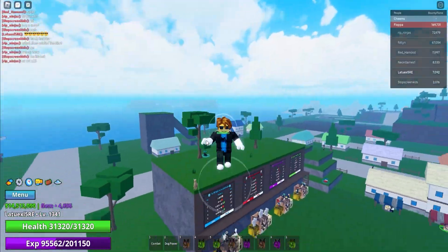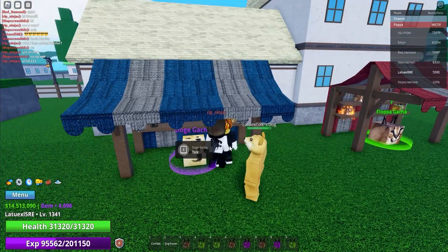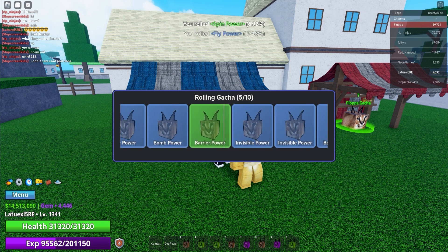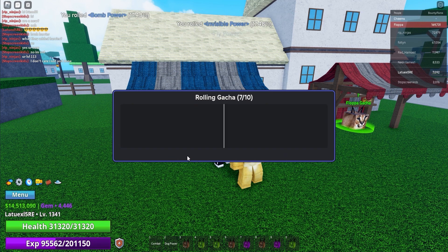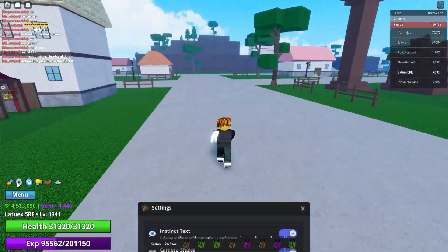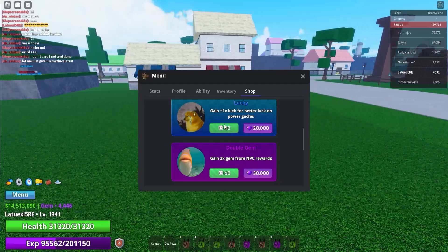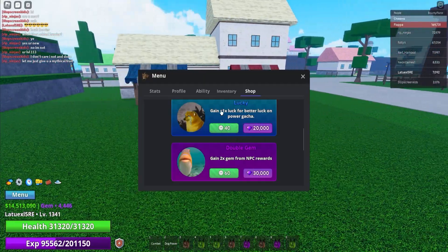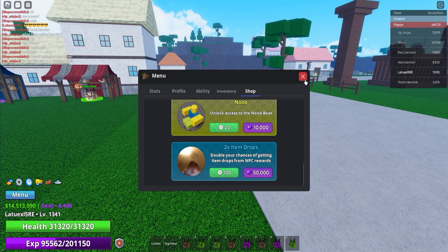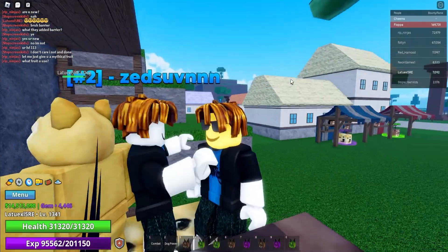I'm gonna tell my friend the noob to come join right now and I'm gonna give him a dog fruit for absolutely free because he's a nice guy. Let's wait till my friend joins the game and then I'll give it straight away. There are also a bunch of game passes you can use to increase your luck. If you go to settings, then the main menu, then the shop, you can get the Lucky pass for extra luck — it only costs 40 Robux, so if you win the Robux giveaway today you can basically buy it for free.